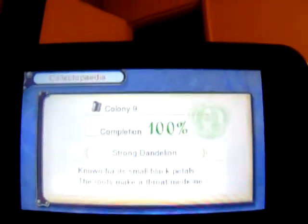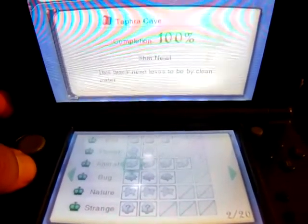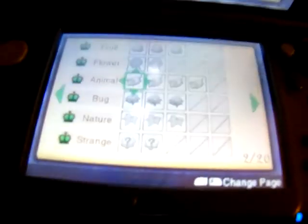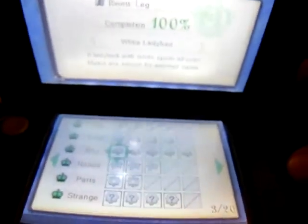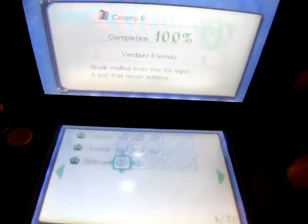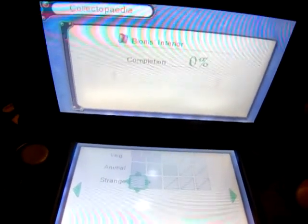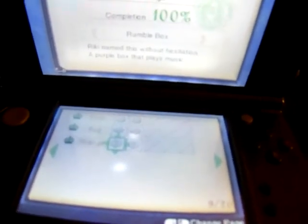Calling it nine — got about 100%. Tephra Cave 100%, Bionis Leg, Colony 6, Aether Mine, Satori Marsh. Bionis Interior — right, haven't found anything in there at all. Magna Forest, Frontier Village.